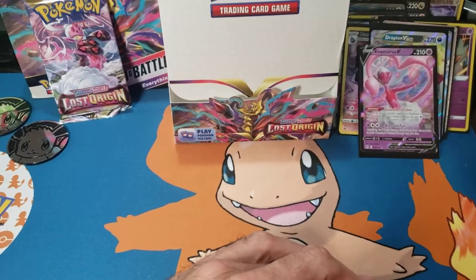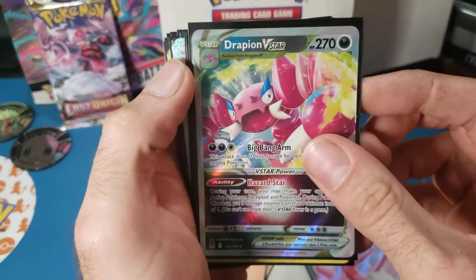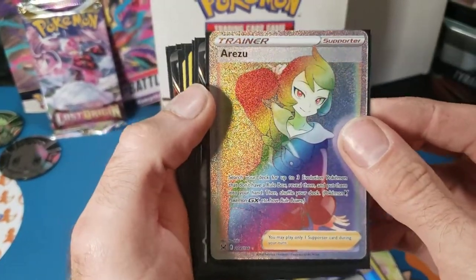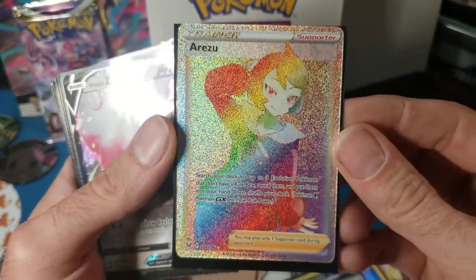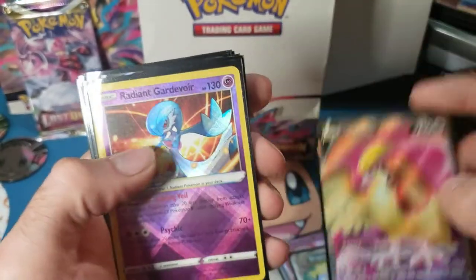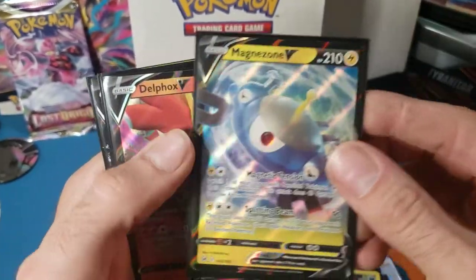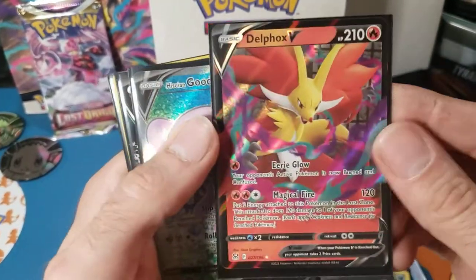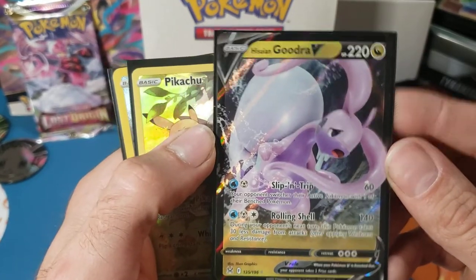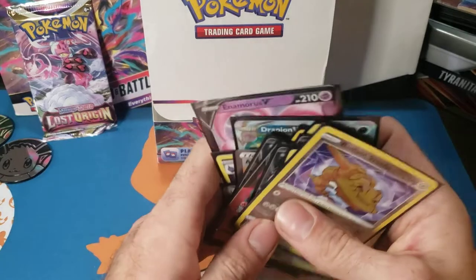That was my Lost Origin booster box opening on the Pokey Pulele's! Let's check out the hits: Enamorus V, Drapeon V-Star, Bunnelby, Opal, Arizu rainbow rare — that was the secret rare for the box — Hisuian Zoroark V, Pidgeot V, Radiant Klefki, Spiritomb from the Trainer Gallery, Magnezone V, Delphox full art from the lost zone, Hisuian Goodra V, Hisuian Goodra V again, Sleeperchu Pikachu, and Radiant Steelix. Thank you for watching the Pokey Pulele's — see you next episode!